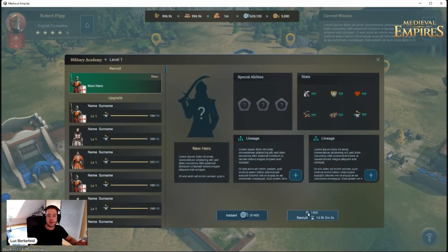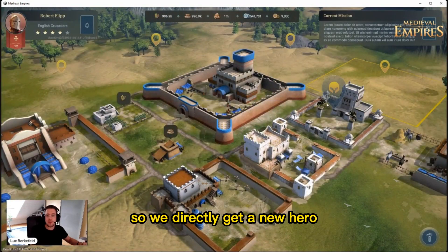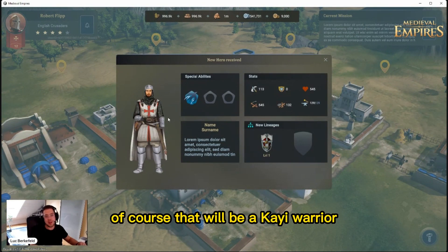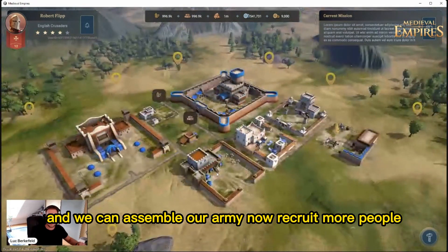Now we can train heroes in our Hero Academy. Let's recruit a hero — I'll speed up the process so we directly get a new hero. In the Kai Town, that will of course be a Kai warrior, and this one is now a Crusader. The special abilities, stats, and everything are already implemented.